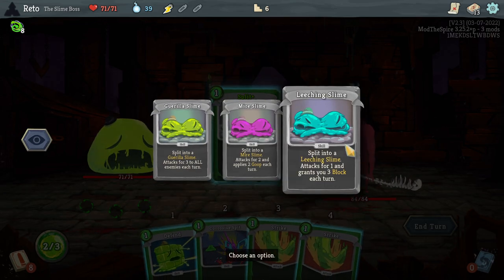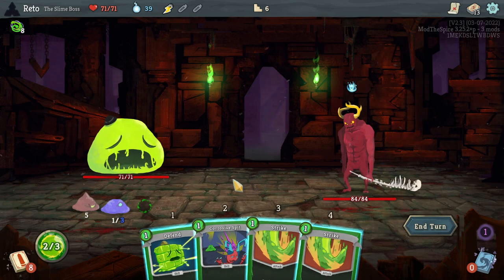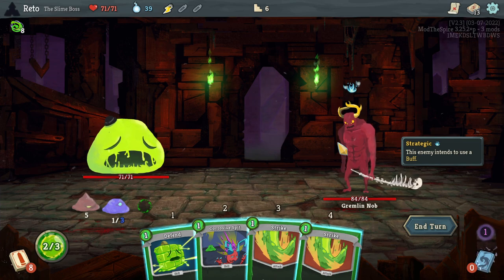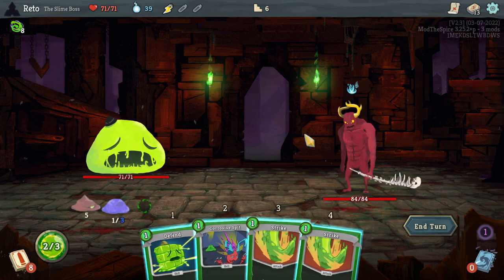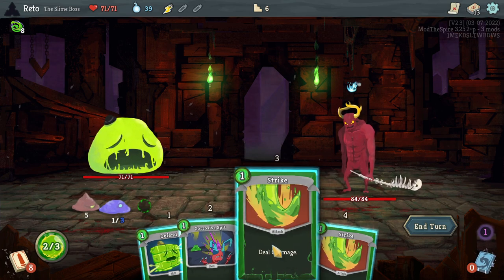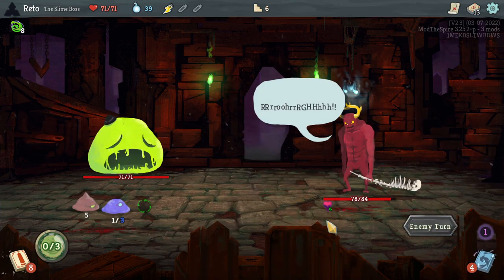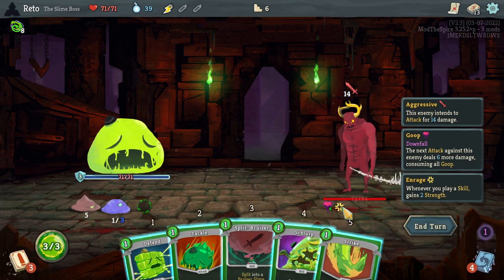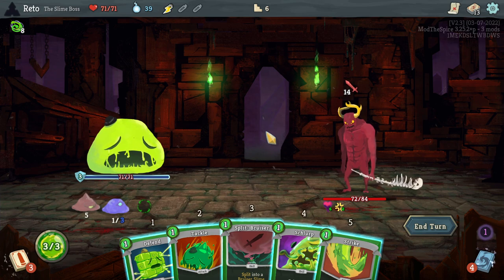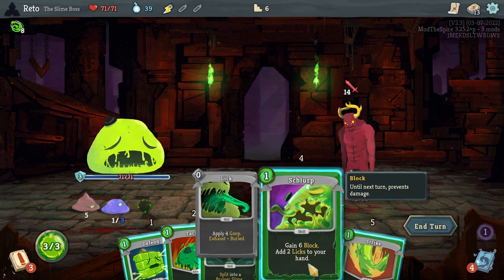Getting the free block sounds really nice against this guy, because you don't want to play skills against him. He has Enrage — whenever you play a skill, he gains 2 strength. He becomes quite literally just a lot stronger.